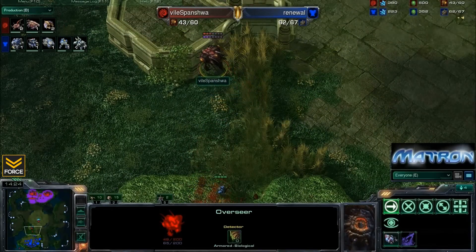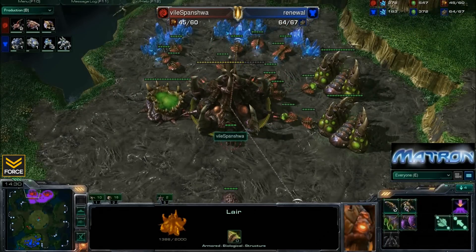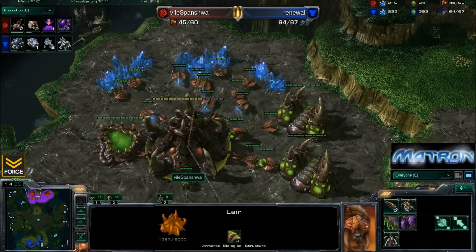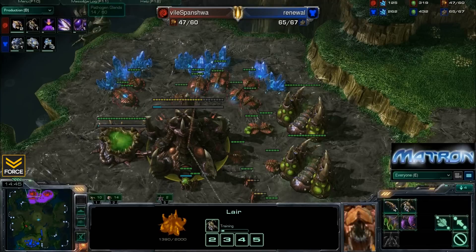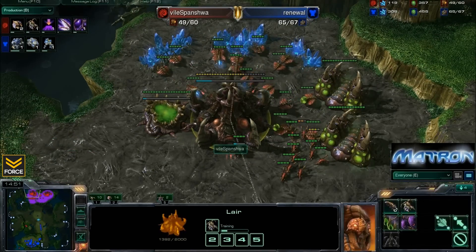At this point he doesn't make many units at the start anyway, so it just sort of looks like a standard Spinisha game. The overseer is getting quite low - one does go down. He does not actually have the speed for overseers and overlords yet, so they are very slow compared to what we usually see. So at this point Spinisha is now working on pathogen glands as well as burrow, and finally getting that metabolic boost - that's a 15-minute zergling speed, pretty standard for him.